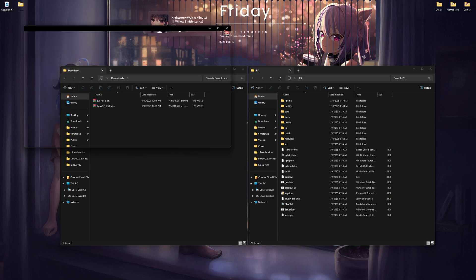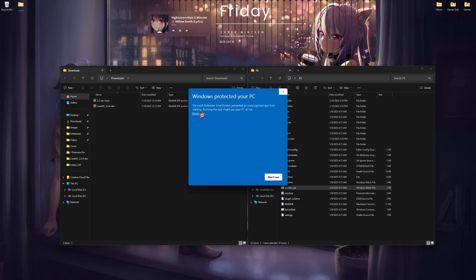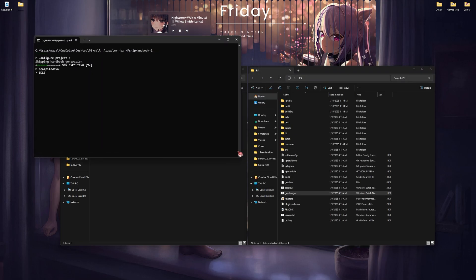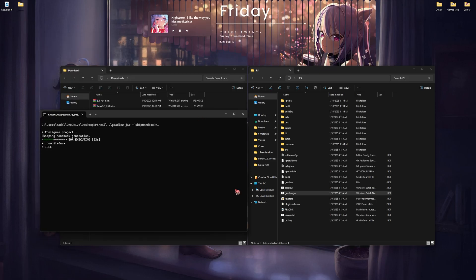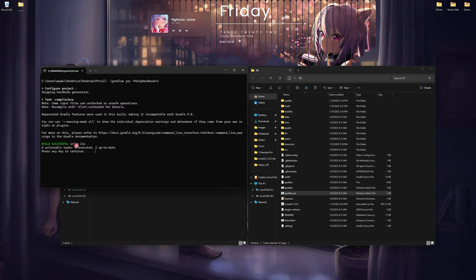After it says 'Build Successful', you can close this. Then you need to run gradlew-jar.bat. Let's run this by double-clicking — click More Info, then Run Anyway. This will take around 3 to 5 minutes. Once it shows 'Build Successful', close it.